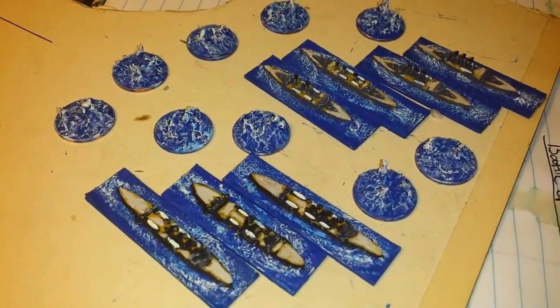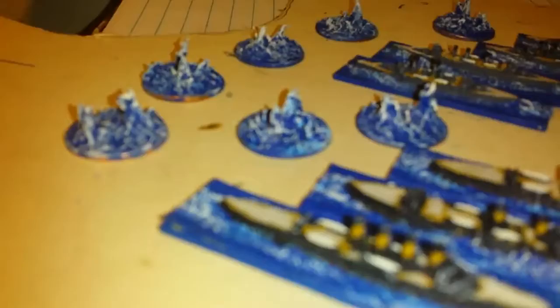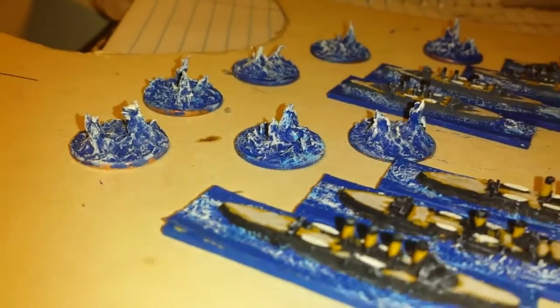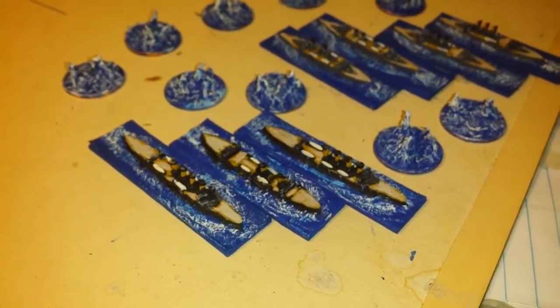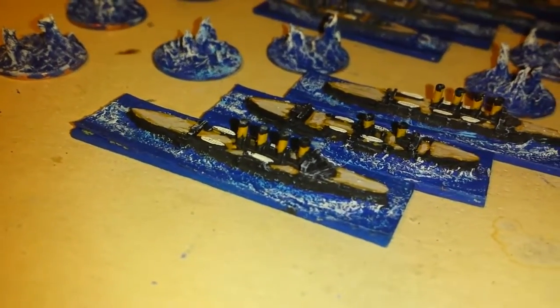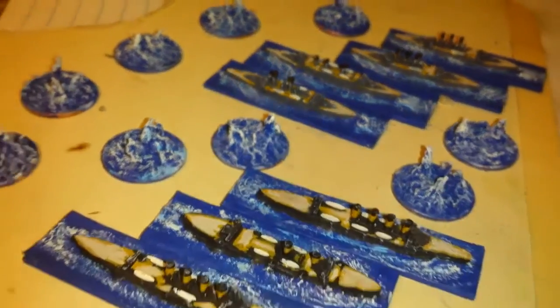We're going to paint these babies. There they are folks — they're all painted. The only thing left is to give them their wash and they'll be ready to go. The splash markers didn't turn out like I wanted them to — they look a little too natural, not like actual splashes. Looks like there's a storm coming or something. It's pretty cool though, I'll use them. They just need a wash, and then I'll put some gloss of watered-down white glue on the water parts to make it look wet. There's the Japanese.